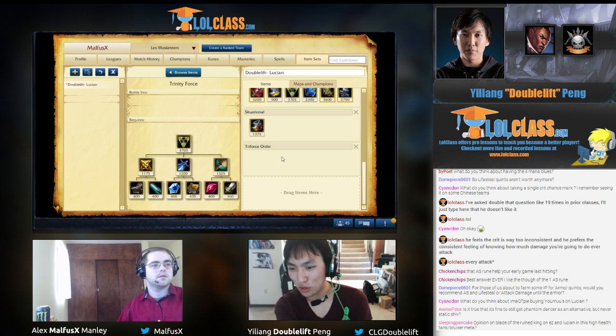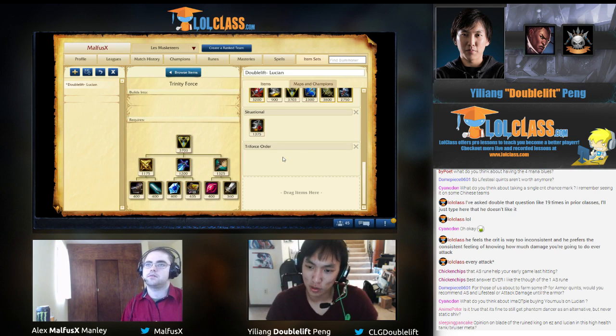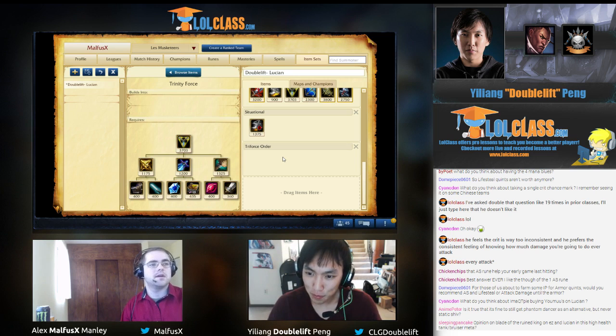Lucian with a Last Whisper is really scary, and then when he has Infinity Edge on top of that it's just like holy shit he does so much damage. His power spikes come in really small increments — every time he buys his next item he gets that much stronger. That's why he's so strong throughout the game.